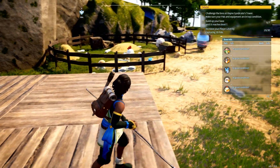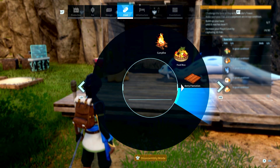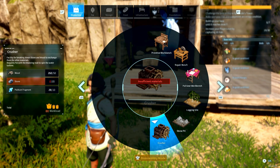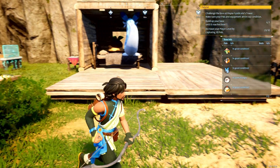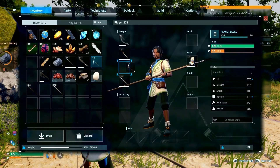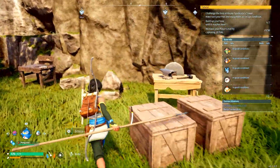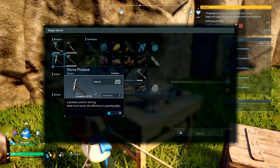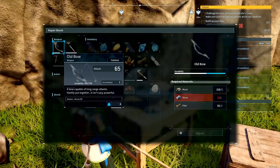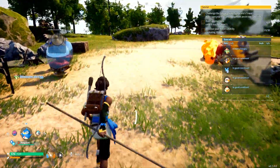One of the things we have to do is build a crusher. Let's see what we need for that — we need 18 stone. Let's get the 18 stone and get that built. We have to equip our pickaxe and repair it first. Let's go to the repair station — can't repair, need stone. I think it's about 20 stone but we didn't have enough.